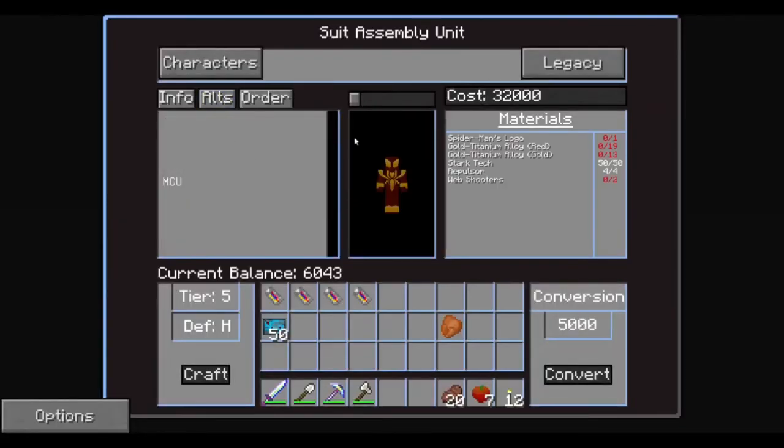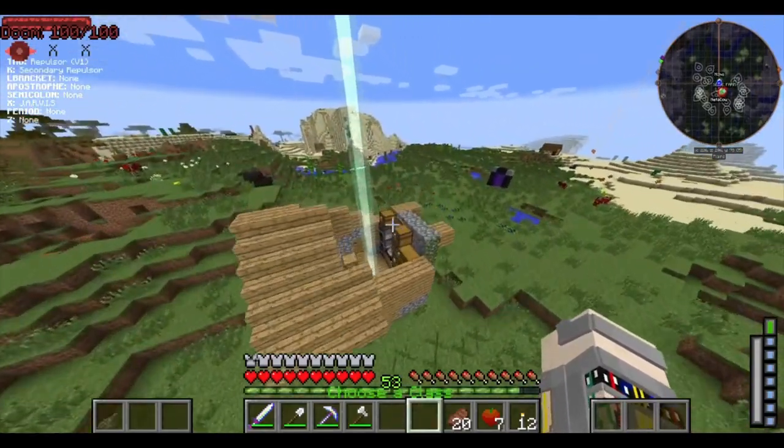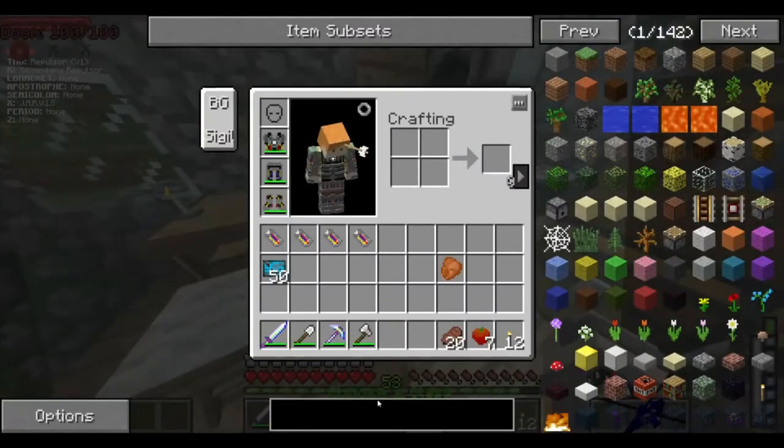So let's go over to the Iron Spider. So this is what we have — almost half of what we need. We have the 50 Stark Tech and the four repulsors. We need two web shooters, 13 gold titanium alloy, and 19 red, and then Spider-Man's logo. Which I think we're going to work on before we log off here. We're going to work on the small things that we need for the Spider-Man logo.